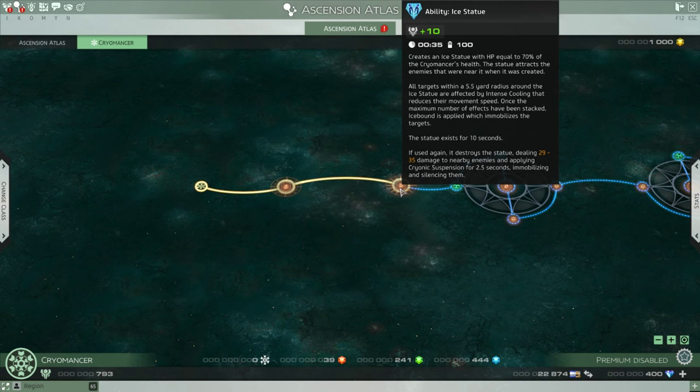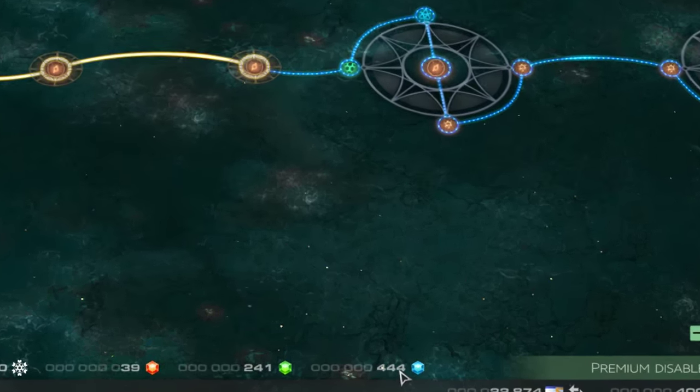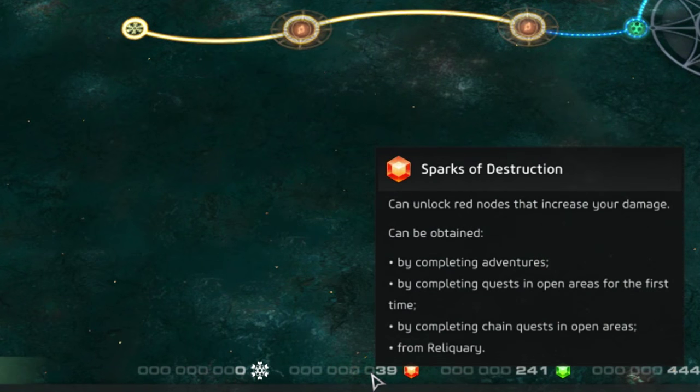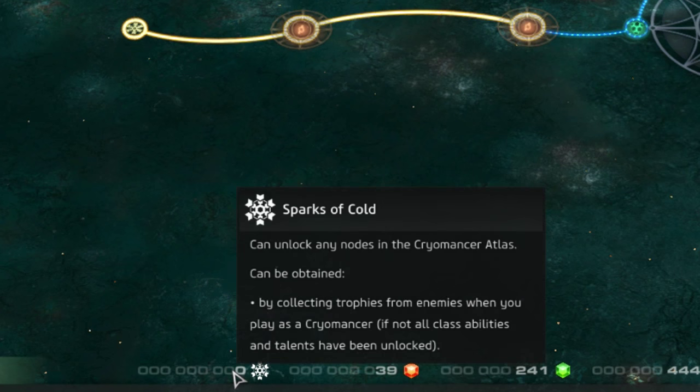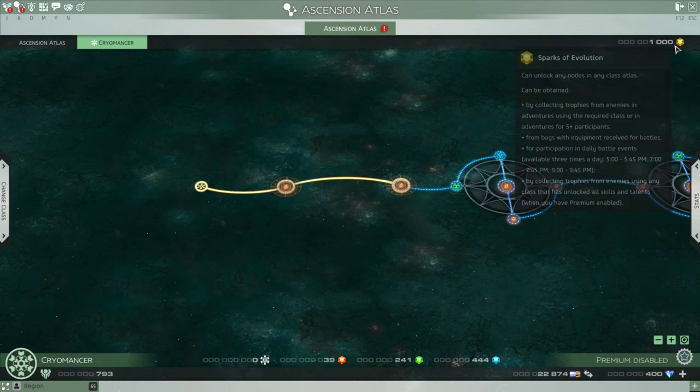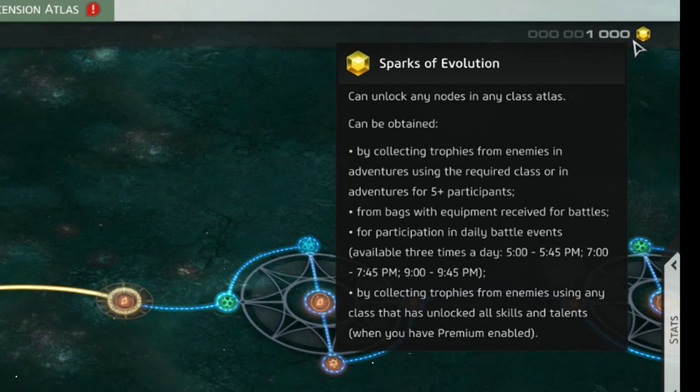At the bottom of the atlas you can see a few different types of sparks. Working right to left, we have Blue Sparks of Balance, Green Sparks of Creation, Red Sparks of Destruction, and the snowflake-looking Sparks of Cold. You'll gain the ability to loot Sparks of Cold after you unlock the Path of the Cryomancer node — after that point, all nodes will cost Sparks of Cold. Up in the upper right we find Sparks of Evolution — gold sparks that are wild card sparks usable for any class atlas node requirement, and can be used in combination with other sparks if you're short.